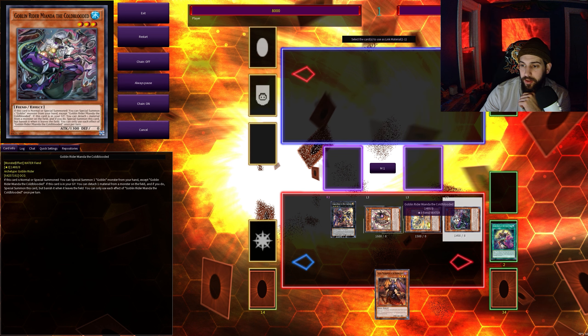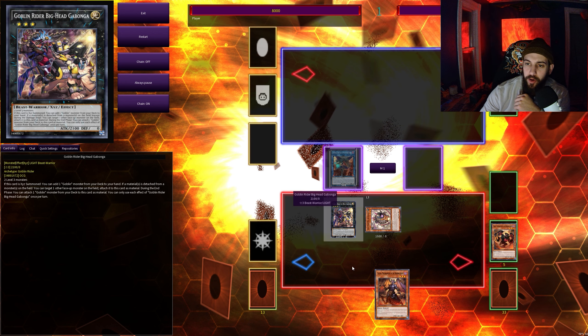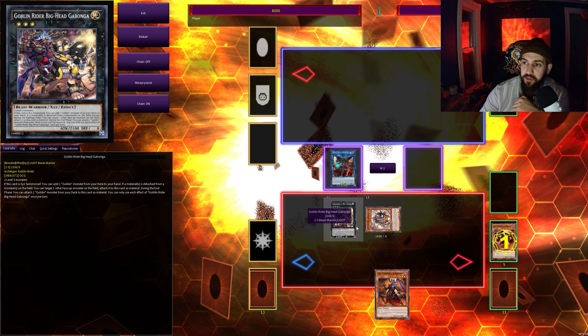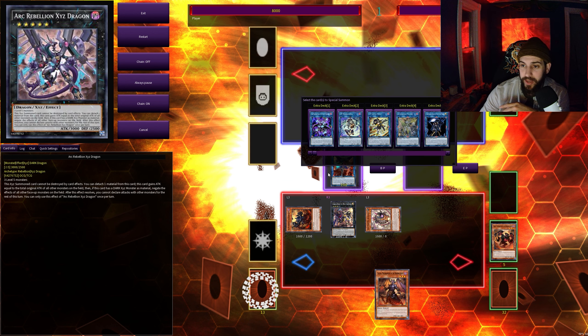We're going to make a Chirabini. It doesn't matter which two you use because they're all going to end up in the graveyard by the time you need them. Chirabini is going to use its effect to Foolish Burial Graff, targeting itself — doesn't matter, it won't be hanging out for very long. Graff is going to special summon a Seer. Seer will go to the zone that Chirabini is pointing to so it doesn't kill itself, and then we're going to make a Dante.